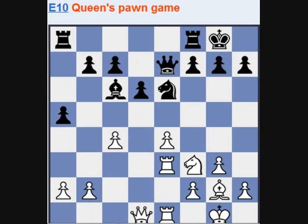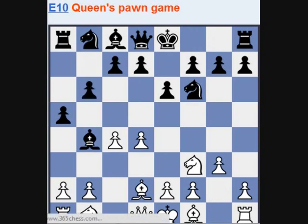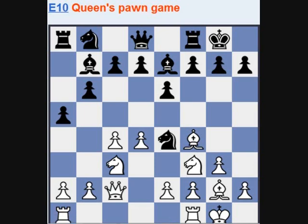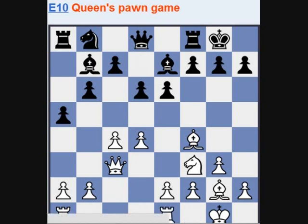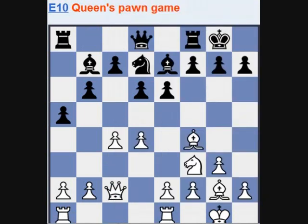This position is pretty rare. So with a5, black tries to gain space on the queenside, and this position looks quite comfortable for white.